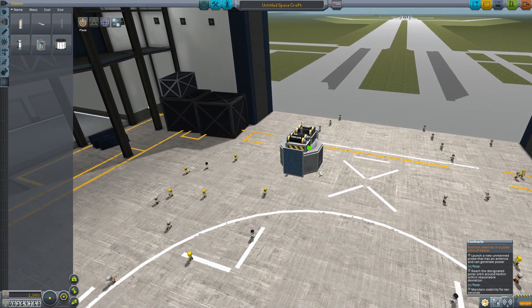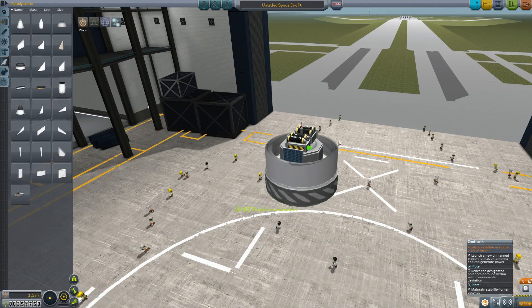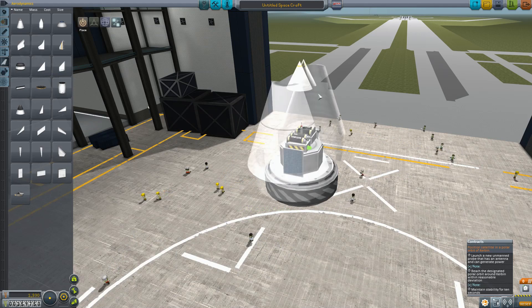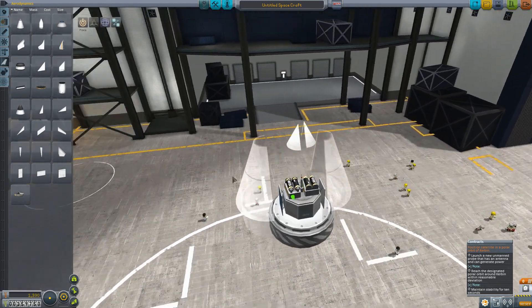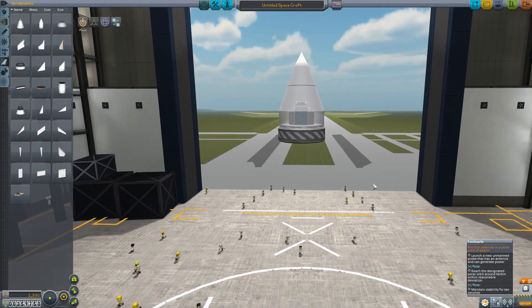Now I want to show you a very cool part because this isn't aerodynamic - we're going to use the Airstream Protective Shell. Pop it on the bottom and it'll allow you to bring up a fairing. Left mouse click to set the first part, then bring the second part up until you're happy with it, and left mouse button puts a little top on it. If you mouse over it, it'll expand so you can see inside and still place additional parts.